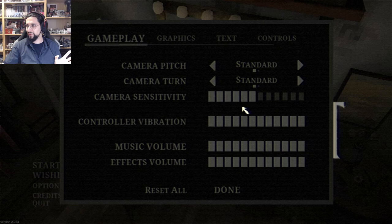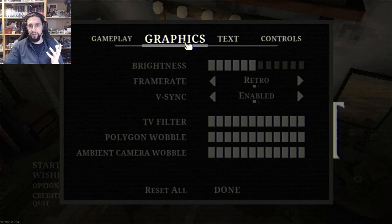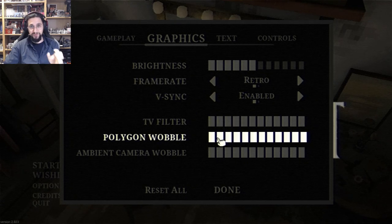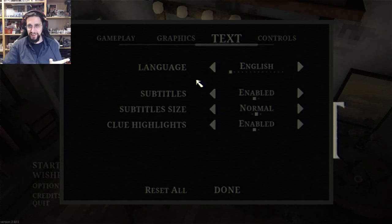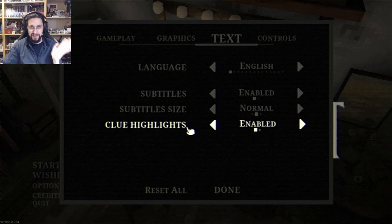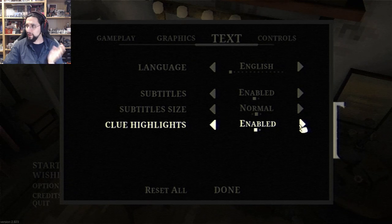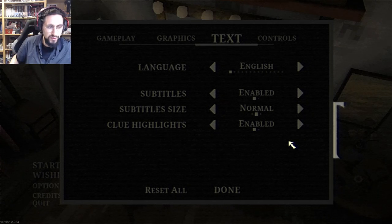The mouse lags a little bit behind the movement. Controller vibration — I can play this with my controller, don't mind if I do. Frame rate: retro. Frame rate: smooth — oh wow. Okay, we're gonna stay retro here. TV filter, polygon wobble — oh, those are some interesting settings. Let's stick with normal subtitle size and leave clue highlights enabled to see how obnoxious it gets.